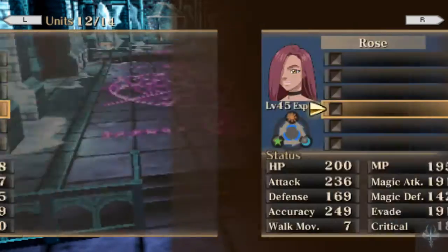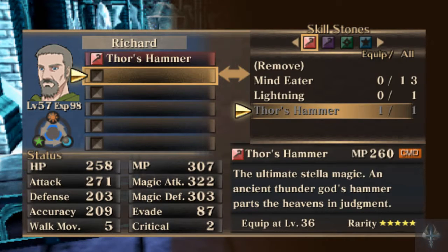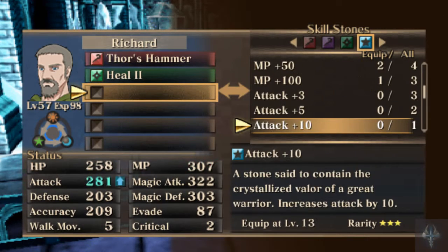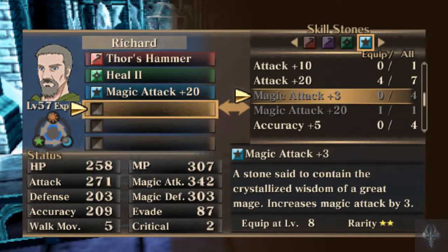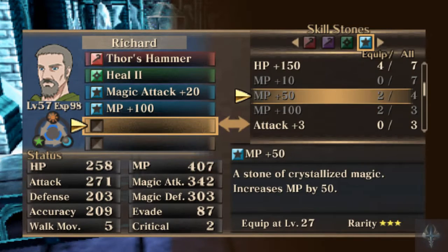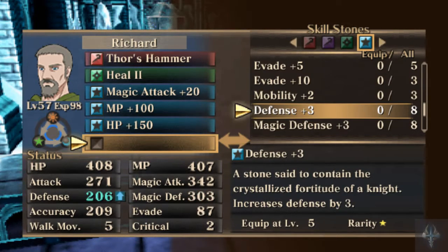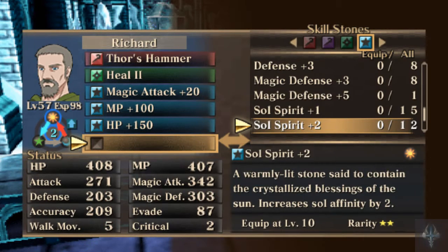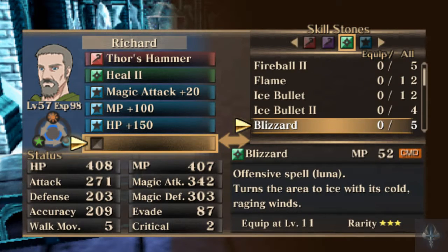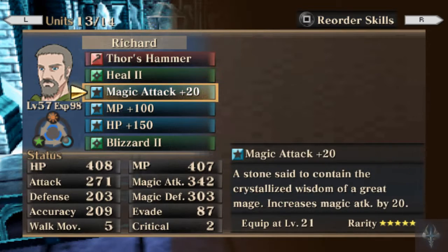Richard is going to be my next pick. He has a new spell — Thor's Hammer. He's going to take Heal too. We have Magic Attack plus 20 as well — going to give that to him. He's going to get MP plus 100, HP plus 150. Defense plus 3 is kind of pointless, so let's give him another offensive spell — Blizzard 2. Thor's Hammer will help a little bit.